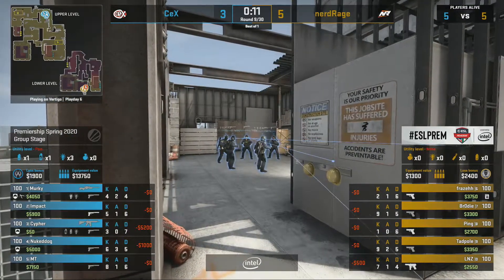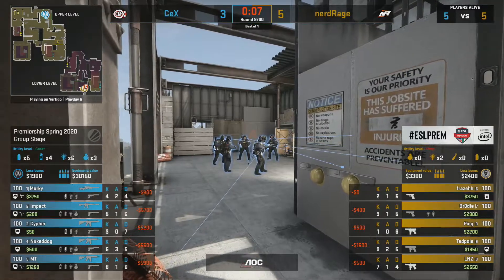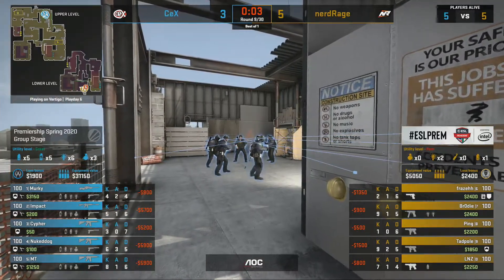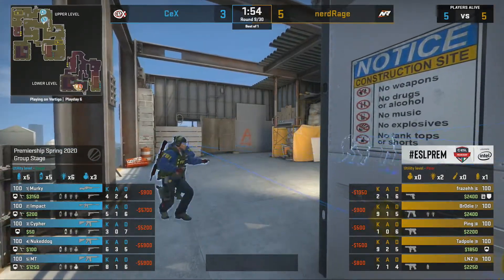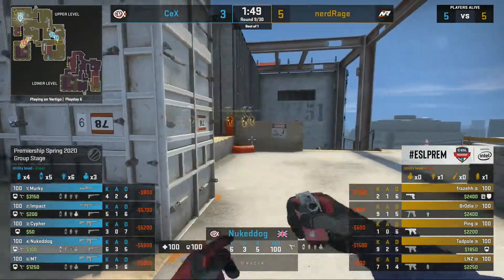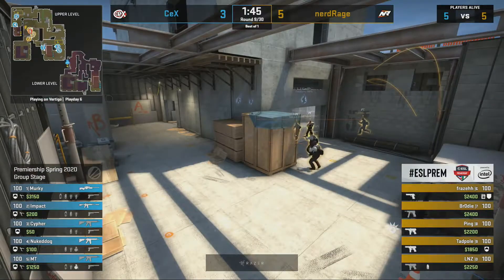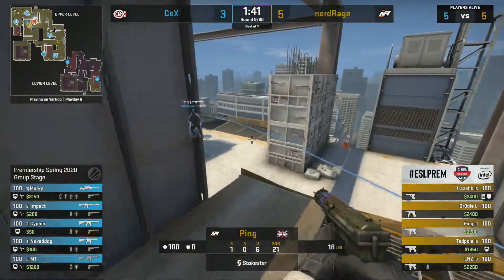A B-centric start to this game from Nerd Rage — they got onto the B site again, this time thanks to lnz's lurk more than anything. He played that really well to gain so much ground. A huge triple kill came in from CEX and then the AWP rotating from A was required for the clutch — but Murky is capable of winning those 1v1s. Nerd Rage again pick up the pace with pistols.